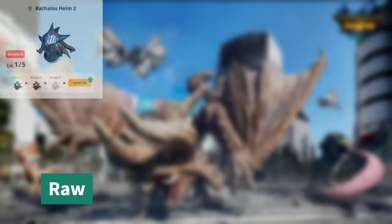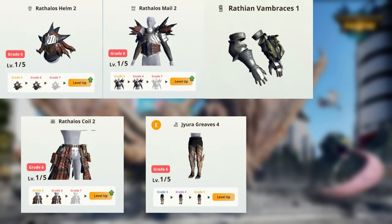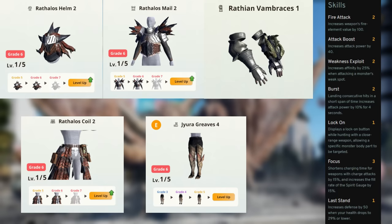For raw damage, go with Rathian Helm, Chest, and Waist, Rathalos Gloves, and Jyuratodus Boots. This gives you Attack Boost 2, Weakness Exploit 2, Burst 2, Lock On, and Focus 3.